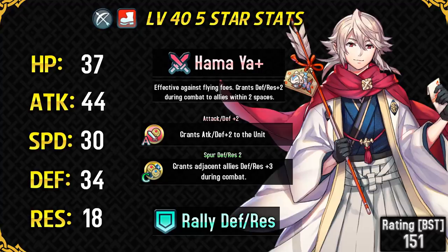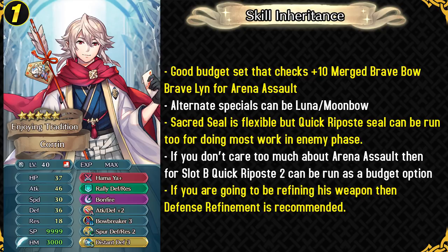I'm actually quite happy we got him as a free archer so now I can use him in my free-to-play guides, and like I said, the defensive buffs he can give are certainly useful against inflated enemies. Let's take a look at his best content options. Starting with a budget set — for people who want to use him without investing too much. By running Bow Breaker, Corrin can check a plus and merged Brave Bow Brave Lyn with Hone Emblem buffs and one round KO her. For special, Bonfire makes great use of his defense, giving 18 points of additional damage. Distant Defense is a good option, and the newly released Quick Repose Seal can also be run. If you plan on refining his weapon, I'd suggest the defense refinement to help him take on more physical threats and also increase his Bonfire damage.